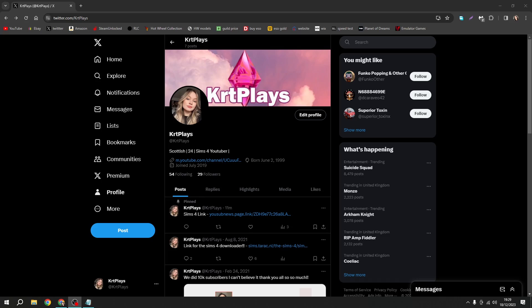The first thing you're going to do — I can't show it here but it'll be in the link in the description — it'll take you to my Twitter page. This is my Twitter. The first thing you're going to see is my pinned tweet and that's going to say 'Sims 4 link.' You're going to want to click on that link. Feel free to follow my Twitter, but you're going to click 'Go to Sites' and then you're going to see this page here.